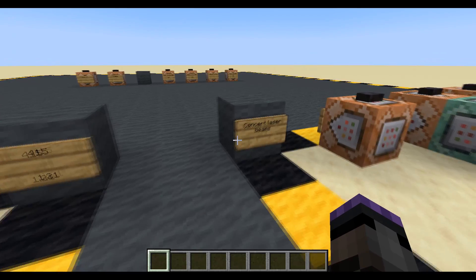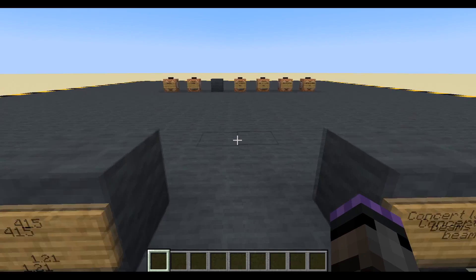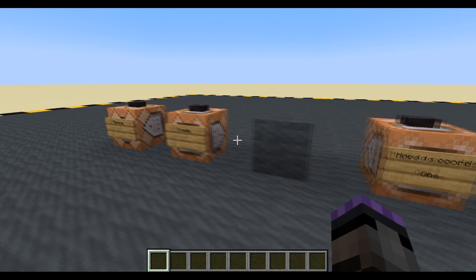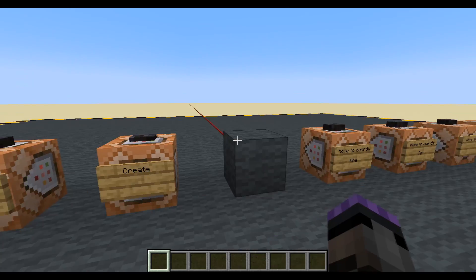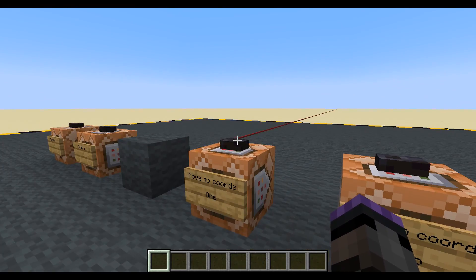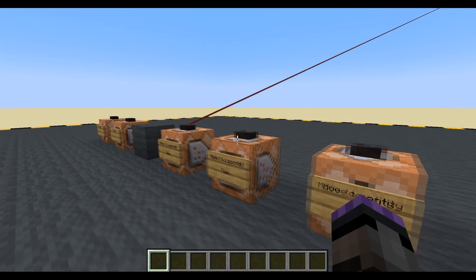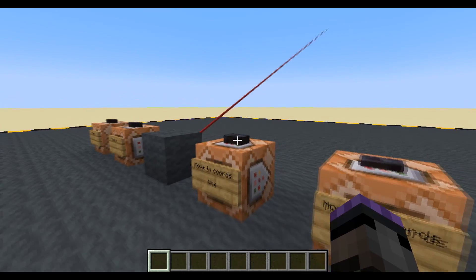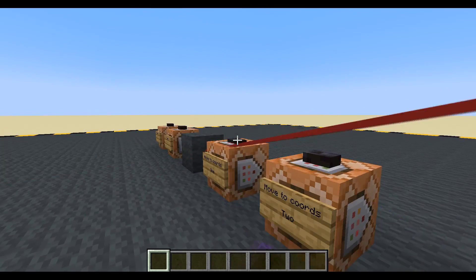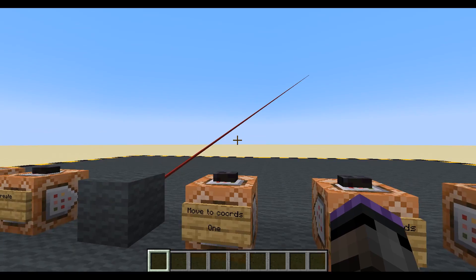Hello, welcome to episode 415. We're going to be making some concert laser beams. Well, I'm just going to make one beam — you can make as many as you like. We're in version 1.21, as we always are now. So we're just going to create the laser beam. There it is, firing out over the concert. We're going to make it so we can have our beams scanning across the sky, or if we want we can flick it around to an entity. Laser beams shining above our concert, making it look cool.